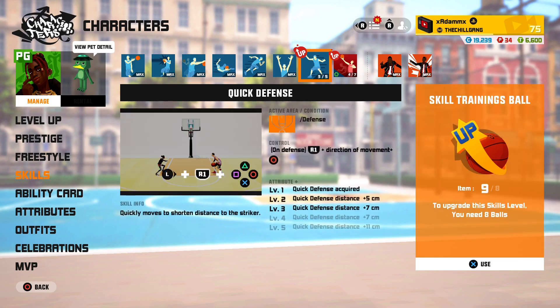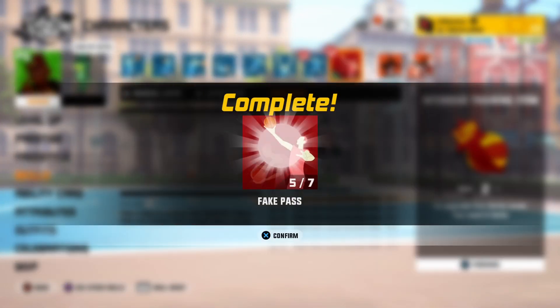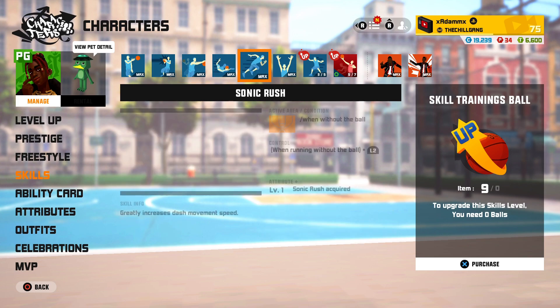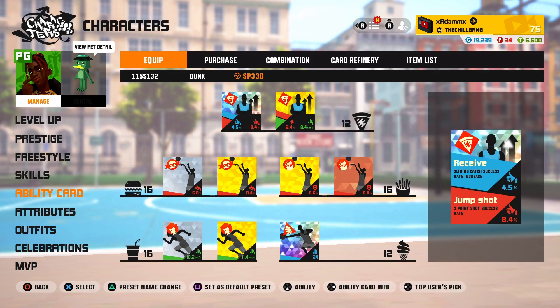Everything is basically maxed out for his skills except Quick Defense — I don't really use that. For the P6 skill I did Fake Pass Layup; I'll level this up one more time, but it gives Little Fox a more offensive approach so you can be a more offensive character — get layups in the paint, shoot from outside, get in people's heads. He also has Kill Pass and Touch Pass, so he's a really good passer. That's why I didn't do Layup Pass — he already has it built in. Manual Layup doesn't really matter; I'd rather have the Fake Pass Layup since it's basically the same thing at the right angle.